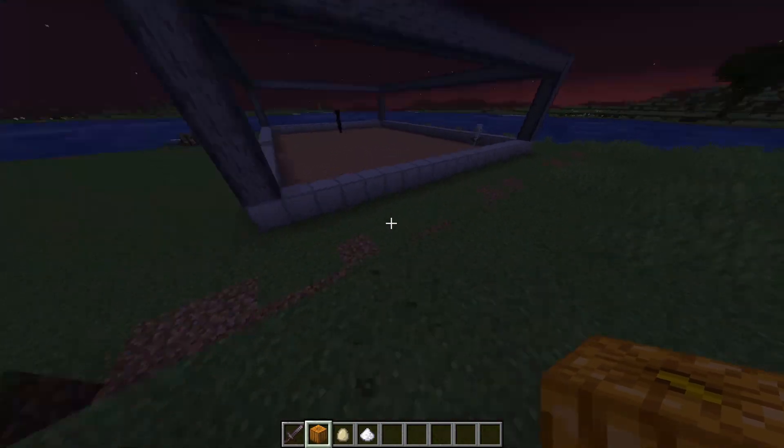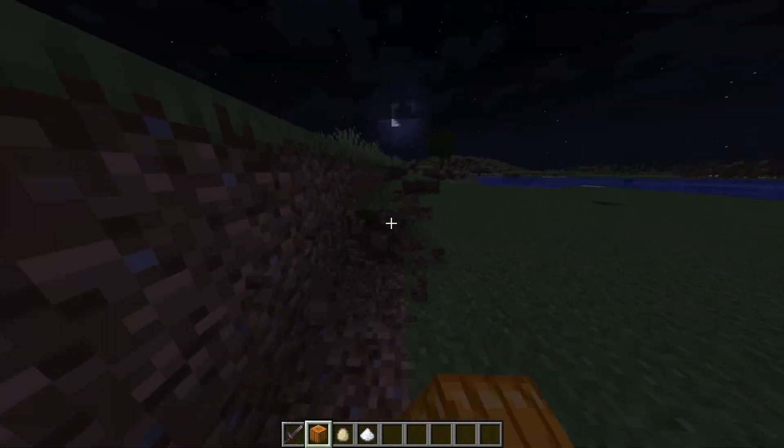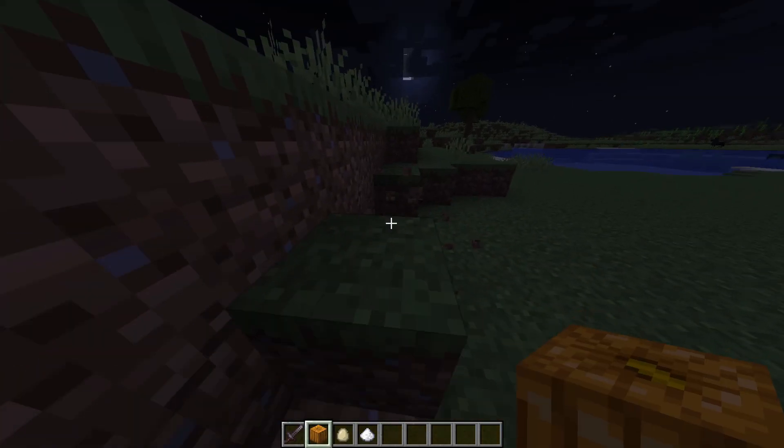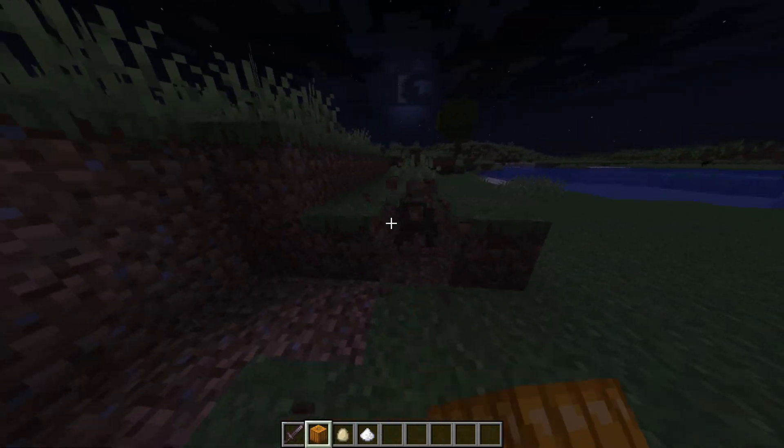So at first, just open your game Minecraft. And as you open your game Minecraft, all you need is just three items to make a pumpkin pie. You need a pumpkin, an egg, and a sugar.